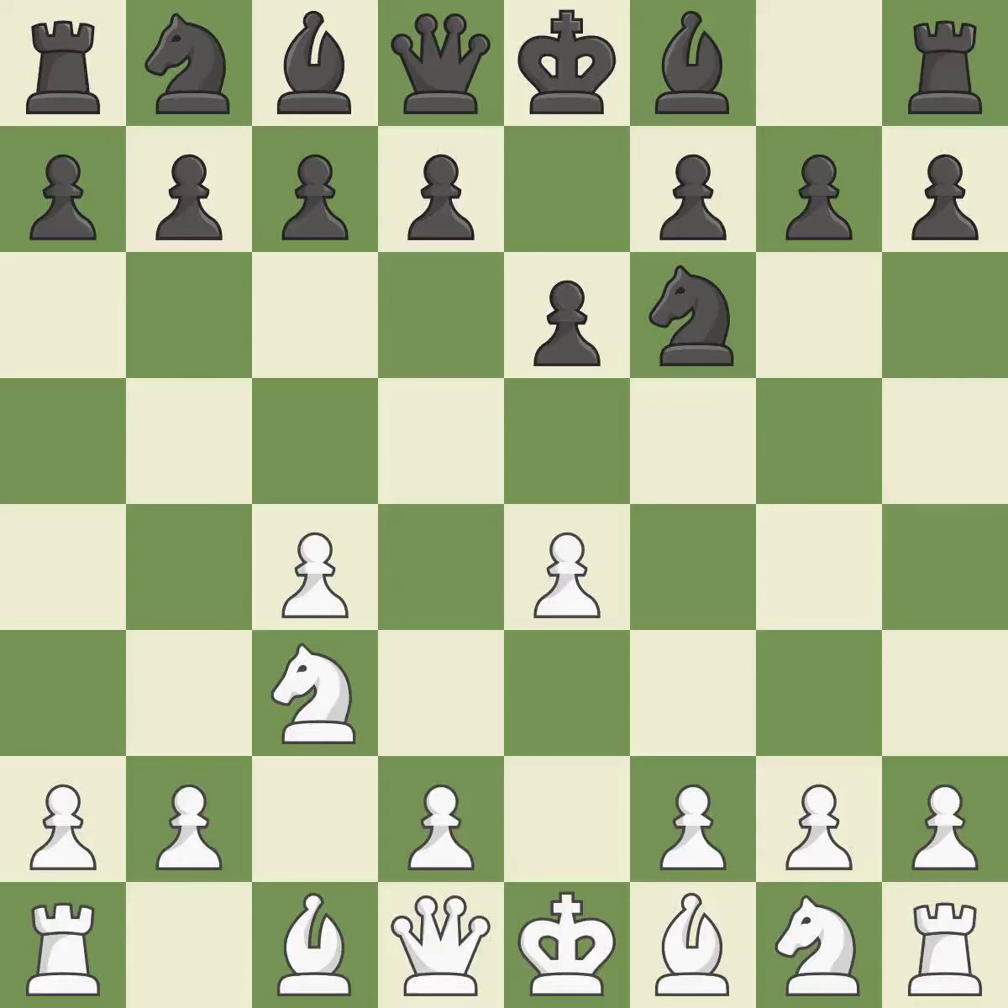The e4 square occupies space in the middle, rules the d5 and f5 squares, and promotes the development of the light-squared bishop. The bishop will be better off as a result — prepared to develop into a functional square. It is the final book move.